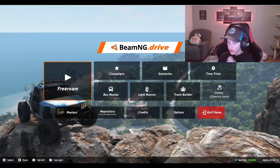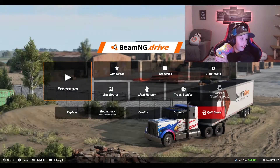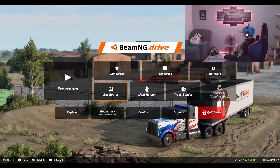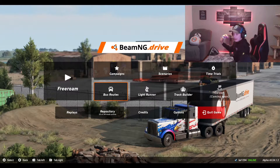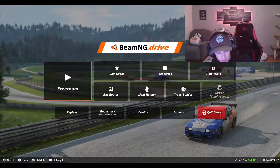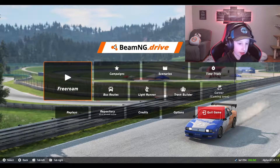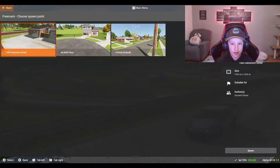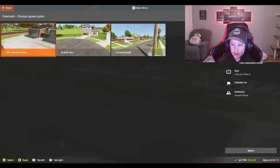We are in the game and we have a controller here. Let me just hit the d-pad. Okay, now can I select? I can select. Let's go to Garfield Heights — I mean, come on, it's Garfield Heights, let's go.